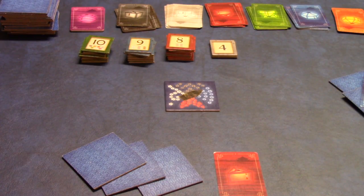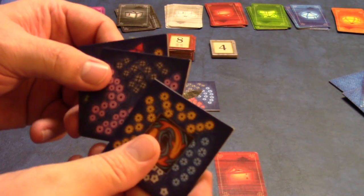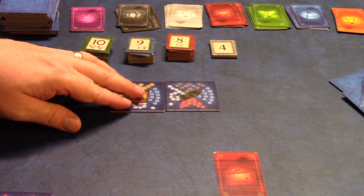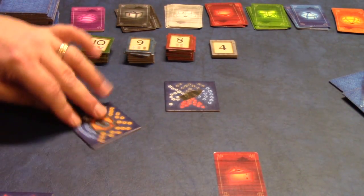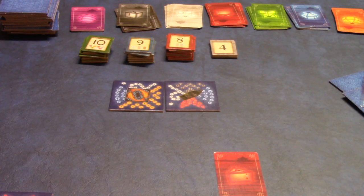The third action you can take is mandatory: play a lake tile. You have three to choose from, and you can place any of these tiles on the board however you want to orient it. You don't have to match up colors if you don't want to.